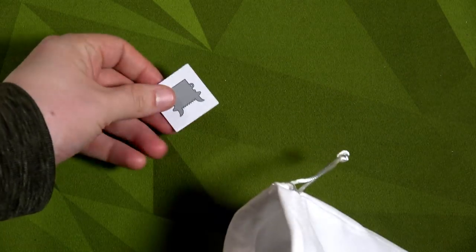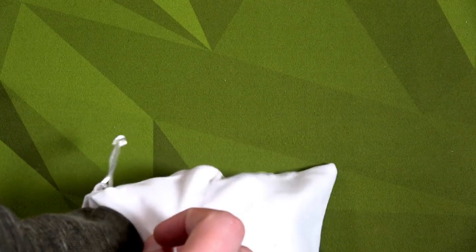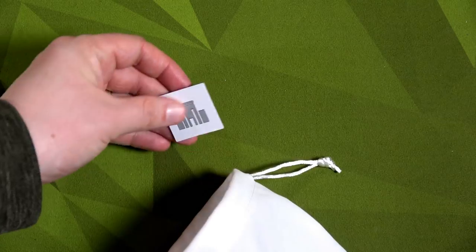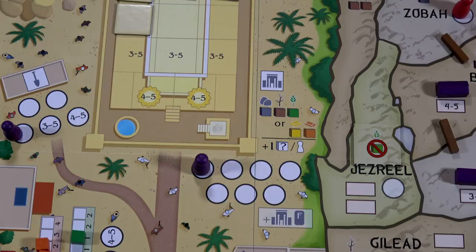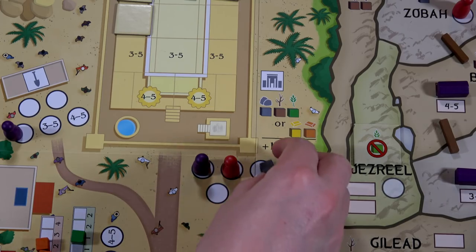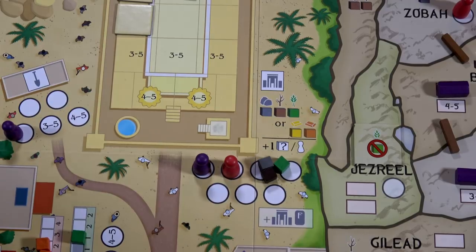Drawing for Jeroboam — that's a holy place icon, so we set it aside. If he grabs a second one he'll go to a holy place and take first player. Drawing again — no, he's going to try and build a temple. He sees me building and wants to do it too. He certainly has enough resources, so he places one worker there and pays. He grabs the tile token face down and draws a fortune card.